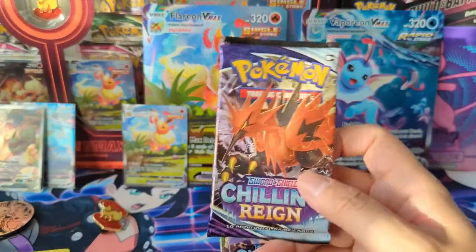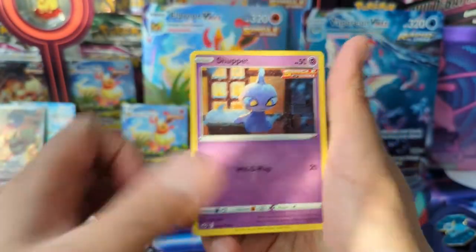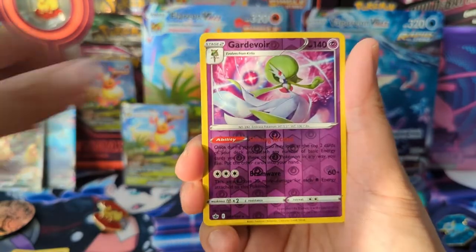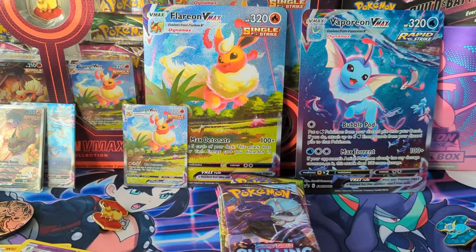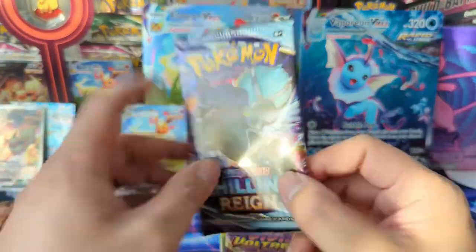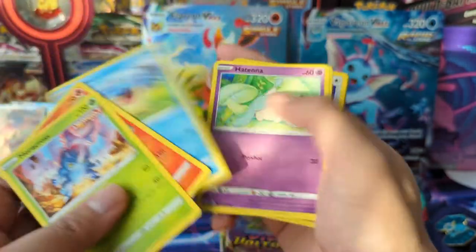On to Chilling Reign — some potential here. We got some cool alt arts that are not secret rares; I believe they're considered like full art slot. Richard Omega, we did pull the Zapdos one in a previous opening, which is probably one of my favorites — reminds me of a Chocobo. We just got a Grappaloct tearing a tree apart. I'm trying to remember — it's been a while since I looked at Chilling Reign cards, but I feel like one of the Calyrex cards was on the pricier side.